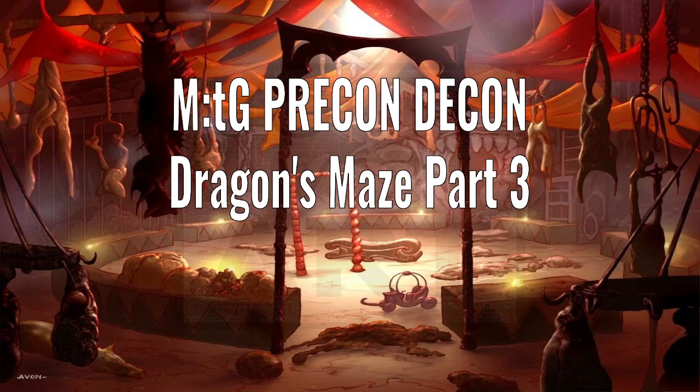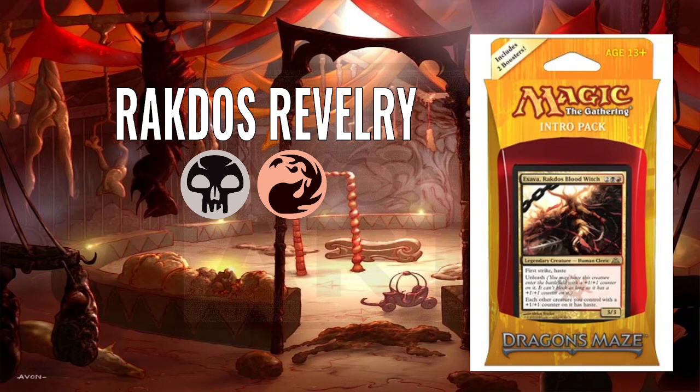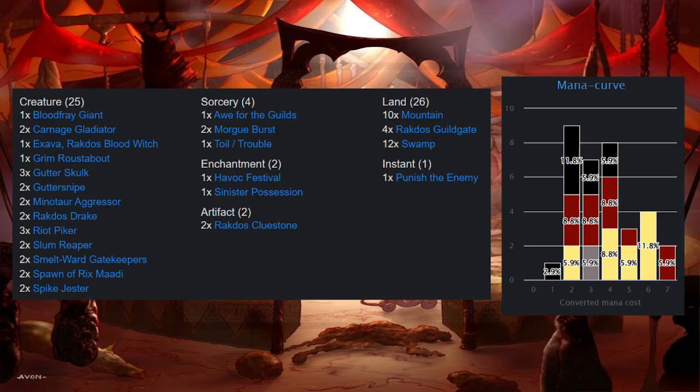Hello! Welcome to Precon Decon, the video series where I deconstruct the pre-constructed decks of Magic the Gathering's history. In this video we're going to keep looking at the Dragon's Maze decks and we're going to move on and look at Rakdos Revelry, which is a black-red deck. Let's dive in and look at the decklist here.